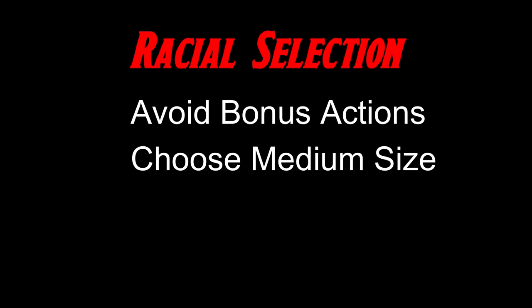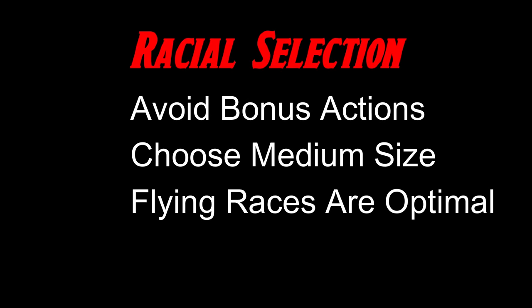Races that have bonus-action-centered features are going to result in an overly bonus-action-hungry build. That's also going to affect our spell selection — we don't want to overwhelm ourselves with spells that eat up our bonus action every round. I also consider size, because Dimension Door and Thunderstep — both fantastic go-to spells — have a restriction where if you want to teleport with an ally, they can't be larger than you.